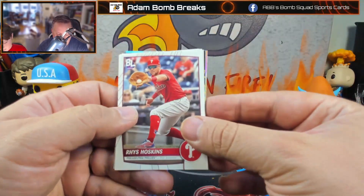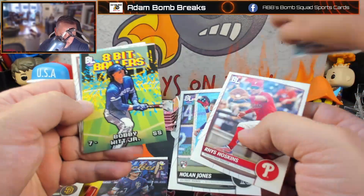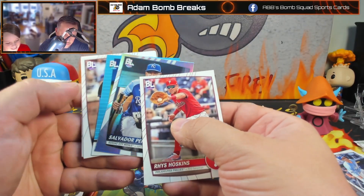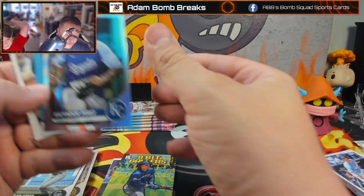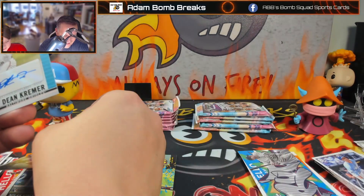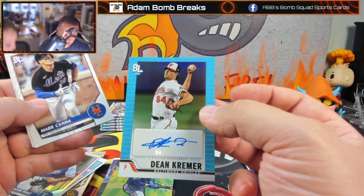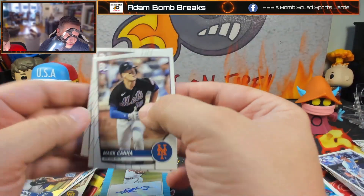Here we go for mine. Rhys Hoskins. Nolan Jones on the rookie. Bobby Witt again. Oh my gosh — is that going to be blue? Yes. He does have some weird-looking feet there. I got an auto! At least it's not anybody big — but it's a Big League auto of Dean Kramer. Okay. Markham, Mikolas, and Segura.